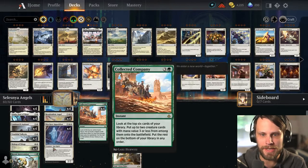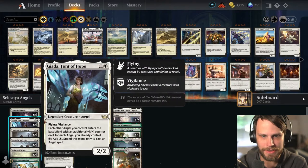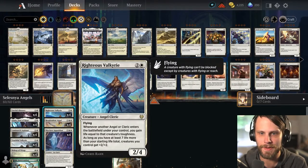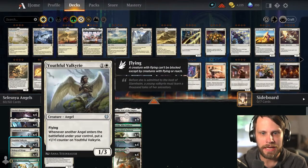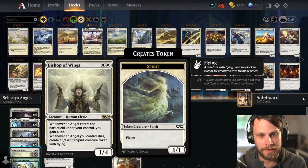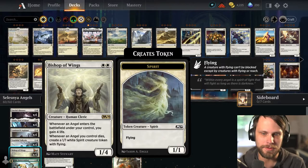You look at the top six cards of your deck and then you put two creature cards with mana value three or less onto the battlefield immediately. What's great about that is every creature in our deck fits the bill and obviously we are focused on Angels, so we've got some of the obvious things like Righteous Valkyrie, Resplendent Angel, Giada, Font of Hope, Youthful Valkyrie, and then of course Bishop of Wings — all of which is built around the Angel package.